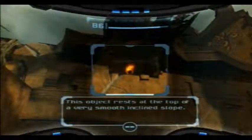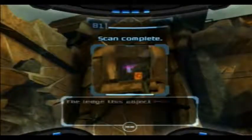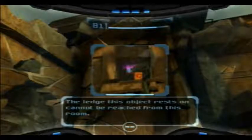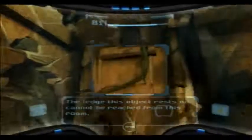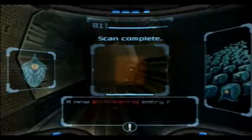This object rests at the top of a very smooth stone. We'll find out what that is at some point — it's glowing, so you know it's important. The ledge this object rests on cannot be reached from this room, as we can probably tell.